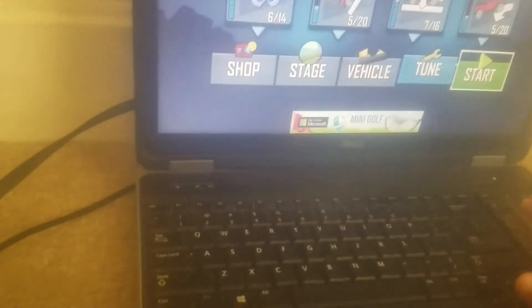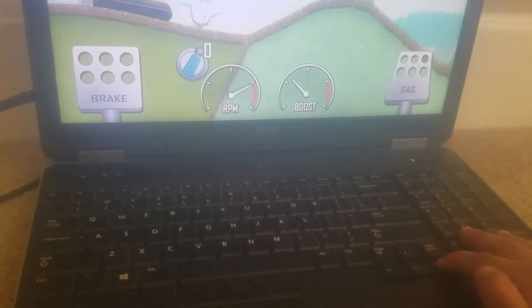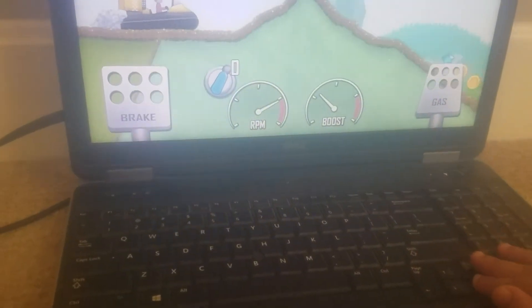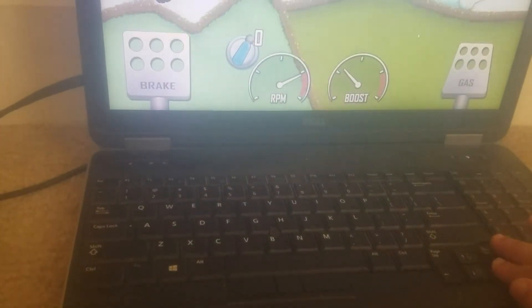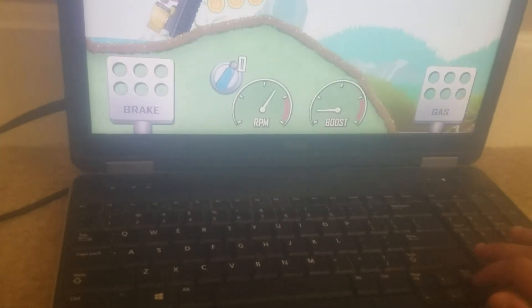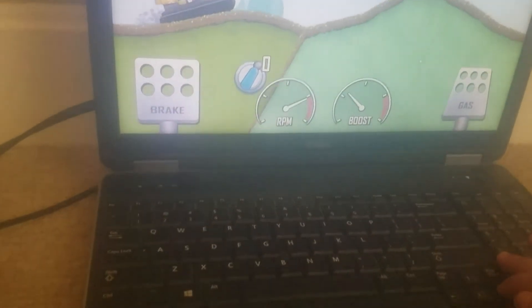On laptop, the first thing you want to do is press Enter to start. Then you'll see: up, down, right, left — right is to go forward, and left is for brakes. You might be wondering why my speed is so fast, almost in the red — it's because I've upgraded this car.